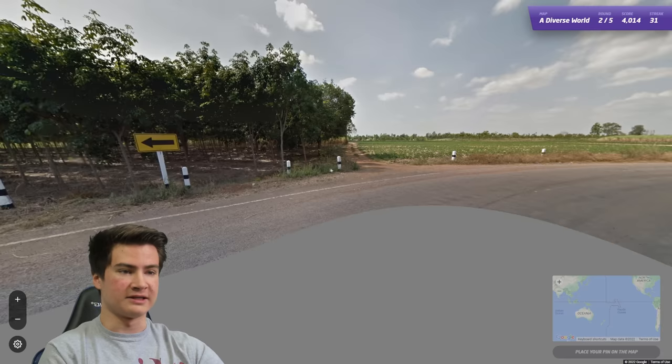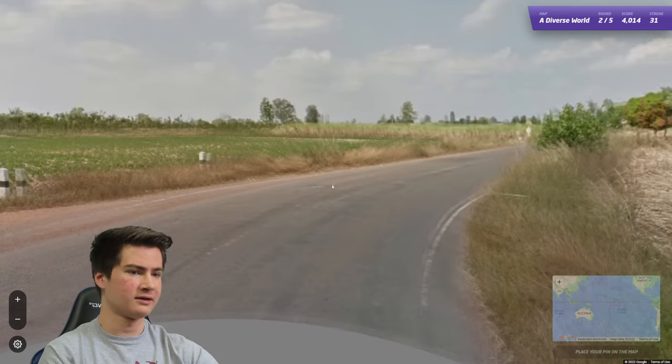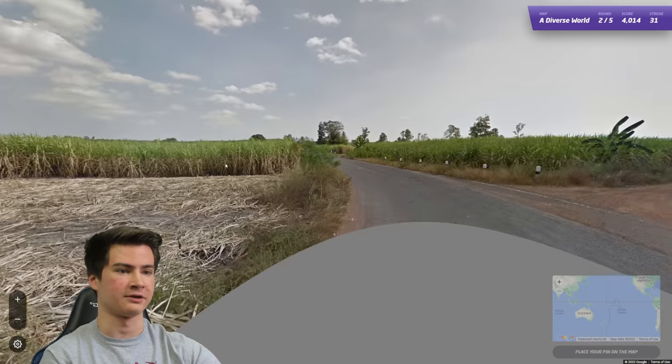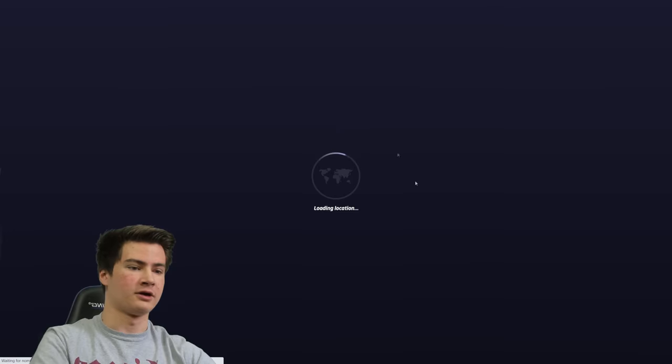Round 32 - here we got these bollards. We should be in Thailand I think, with those and the road as well - the yellow lines, because Indonesia has similar bollards sometimes but they're not going to have yellow road lines and it doesn't look like Indo. So it should just be Thai. Very good.